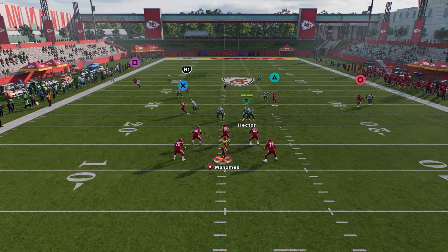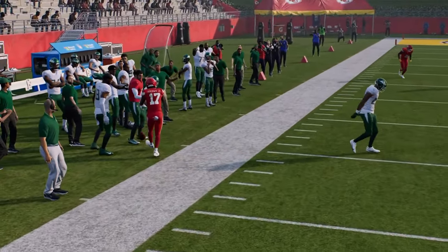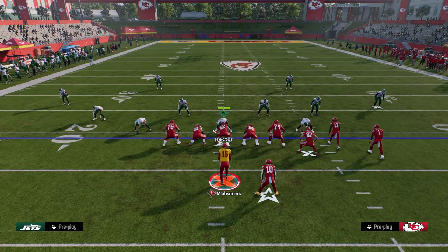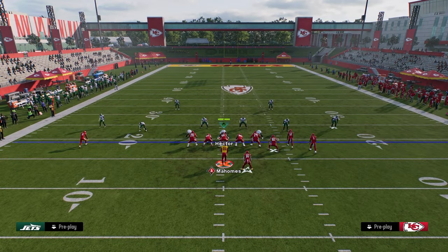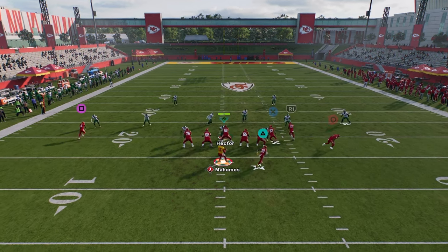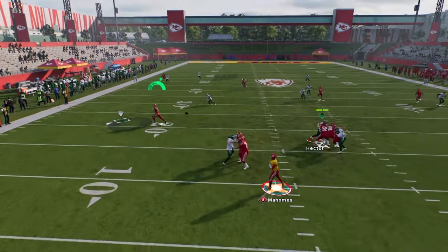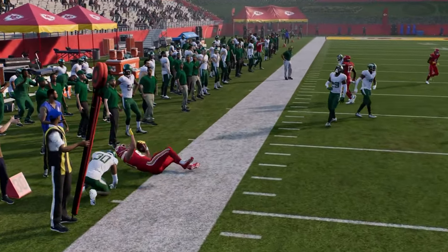I'm looking at that safety — once he turns those hips. Here they actually match because I left the soft squats, so we just have everything open. Another way to manipulate soft squats with this route combo: watch that soft squat, it's just going to match and it's going to leave this tight end wide open — and there's just no flat defender.